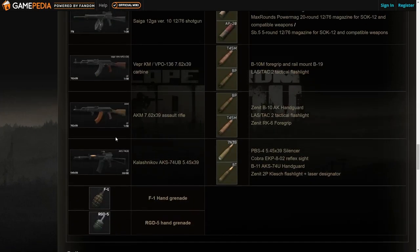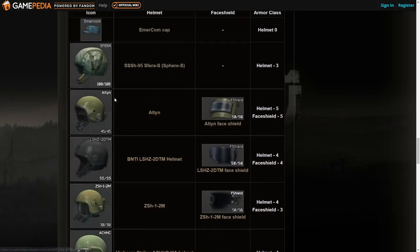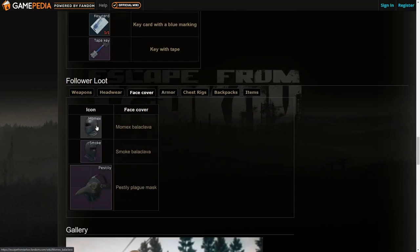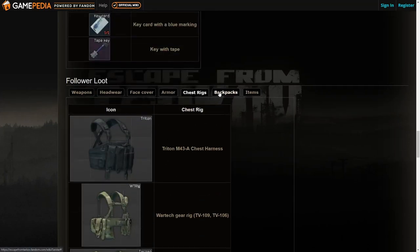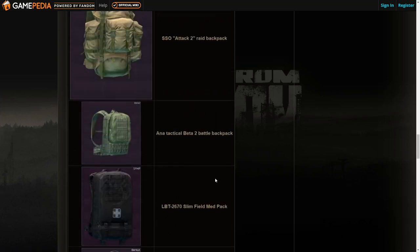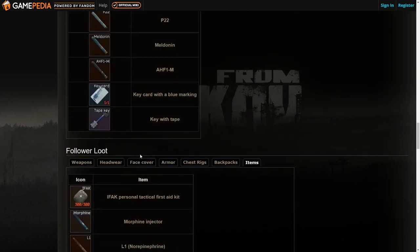Sanitar's followers carry a variety of weapons and grenades. Their headwear includes the LSHZ and Altan among others — some strong, some weaker. They have face covers including two items needed for Kappa and a balaclava. Their armor ranges from good to weak, and items are mostly medical supplies similar to Sanitar. The TACK pack is the best backpack among what they carry.